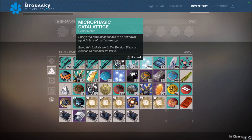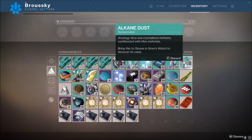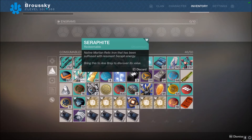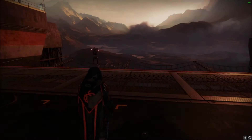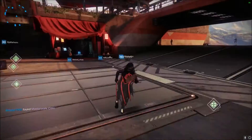Microfastic datalatice is from Nessus, dusklight shards are from the EDZ (Earth), alkane dust is from Titan, and seraphite is from Mars. These are all very important — I've been farming them up a little each day because they're used for infusing both gear and weapons.